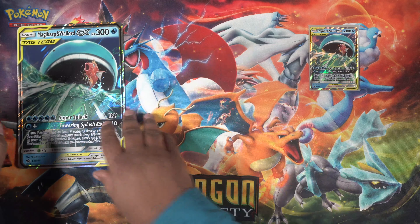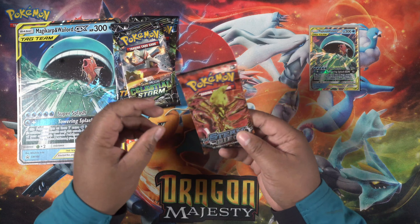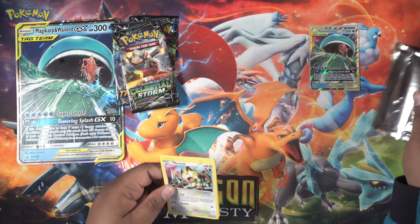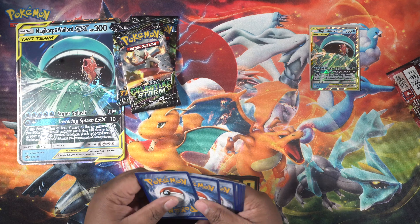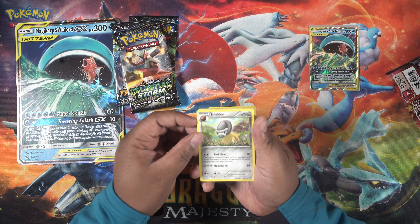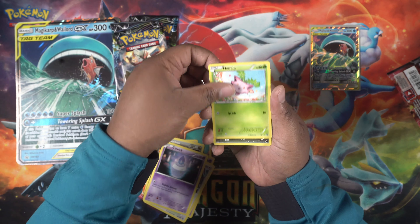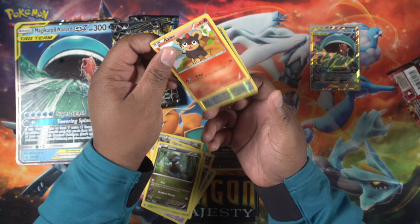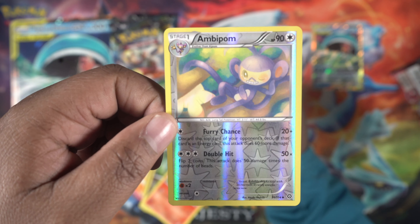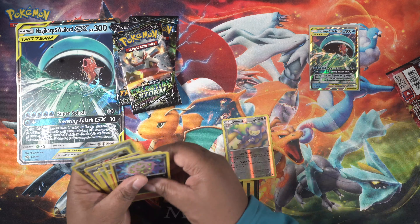In this box set there are two Lost Thunder packs, one Celestial Storm, and one Steel — let's open the first one. I haven't been doing very well with pulls lately, so hopefully we get something cool. We get Shell Shield, Nidoran, Miaweth, Litleo, and a reverse holographic. The rare is a Spirit Tomb — pretty cool.